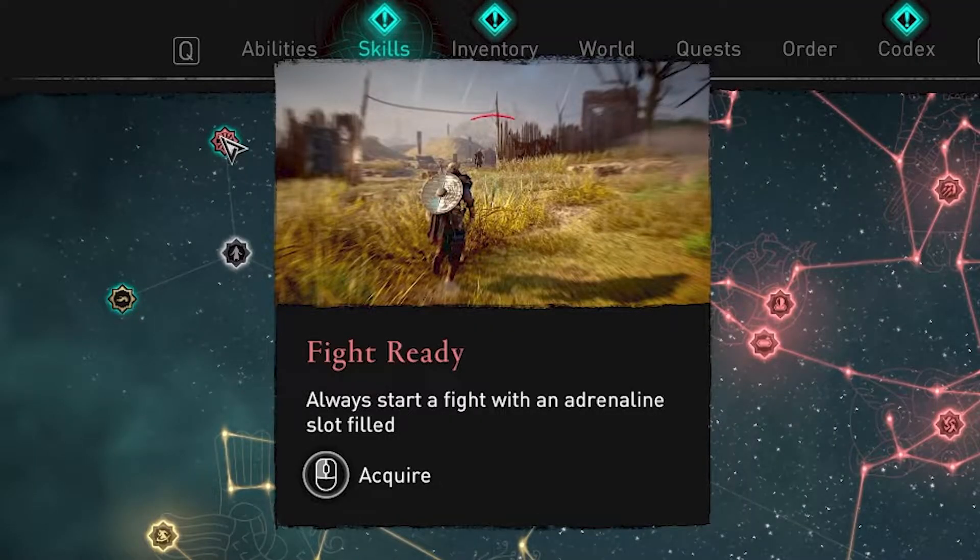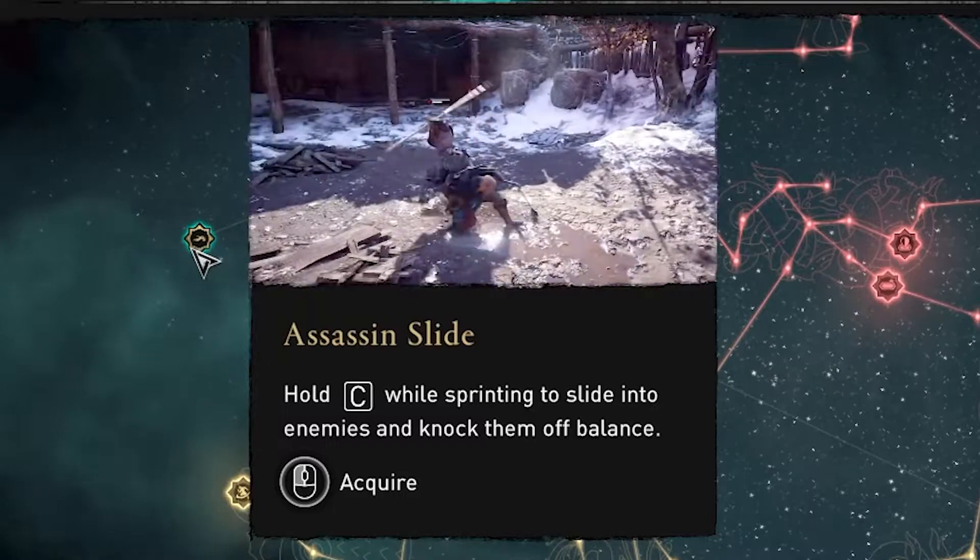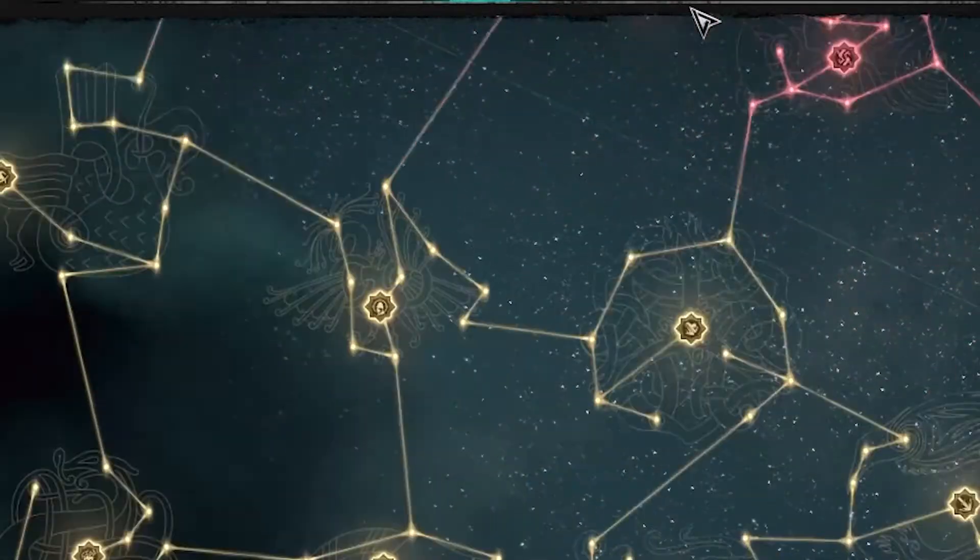The first one is Fight Ready on the Bear side, where you can always start a fight with an Adrenaline slot filled. The next skill is on the Raven side called Assassin's Slide, and when you hold C while sprinting you can slide into enemies to knock them off balance.